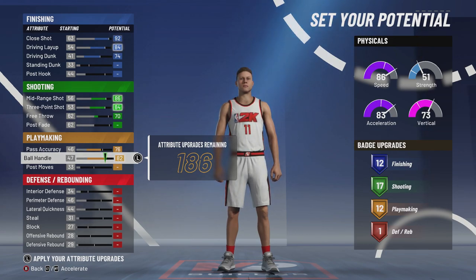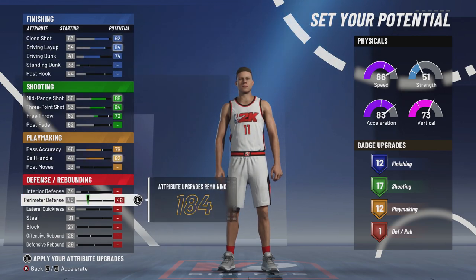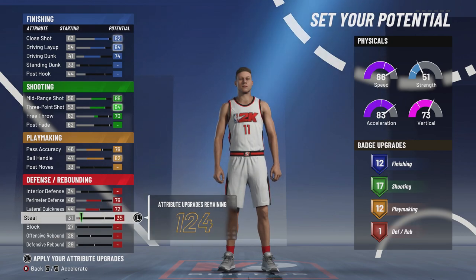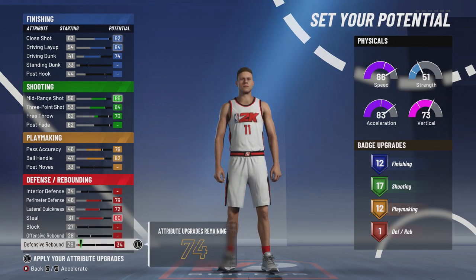This game looks like a copy-paste of 2K20, so it's safe to assume the road to 99 system will be back. When you hit 99 or 98, you're going to have really high ball handling and your jump shot will go up a lot. Now perimeter defense — we're going to move that all the way up. Rose wasn't known much for his defense, but it's 2K so we want great defense. I do remember Derrick Rose was really good at getting steals.